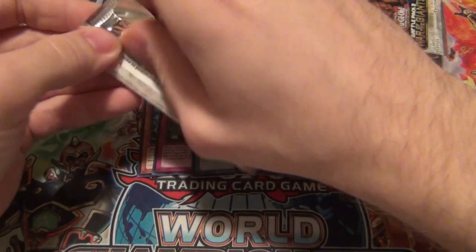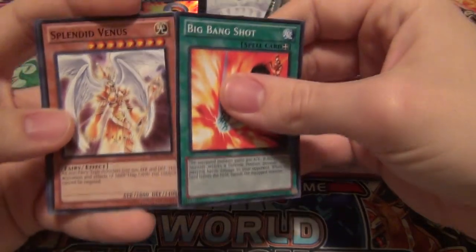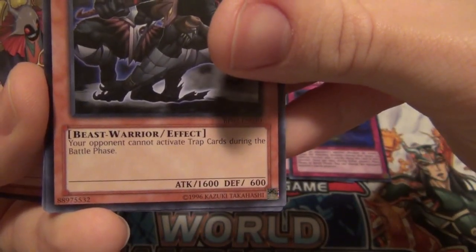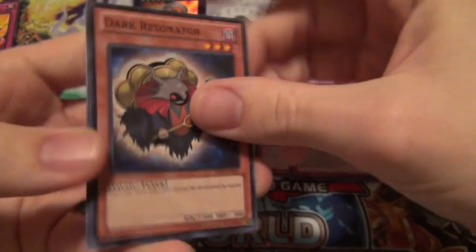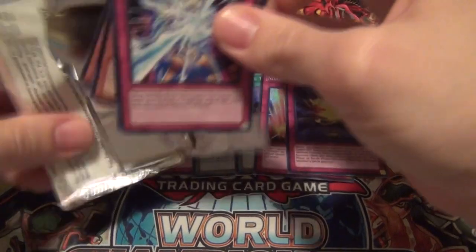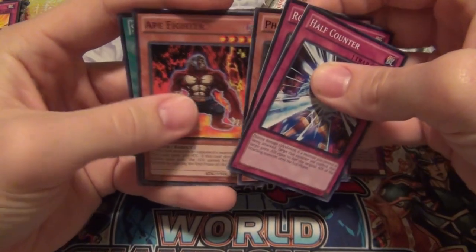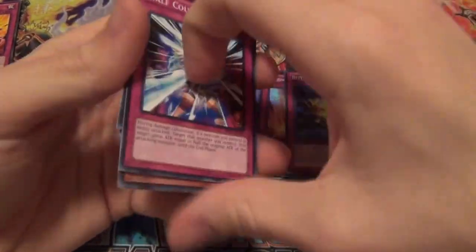Hopefully we can get maybe something good, like a God card. Haven't ever pulled a God card in these, and I don't know if I will now. We got Ego Boost and Big Bang Shot, and then a Splendid Venus, Pitch Black Werewolf — which actually might not be a bad card, because your opponent cannot activate trap cards during the battle phase. So if you keep him on the field and have things to search him out, he's actually not that bad. Half Counter, Rope of Life, Phantom Dragon, Eight Fighter, and Scapegoat. Scapegoat's pretty good, I like Scapegoat.